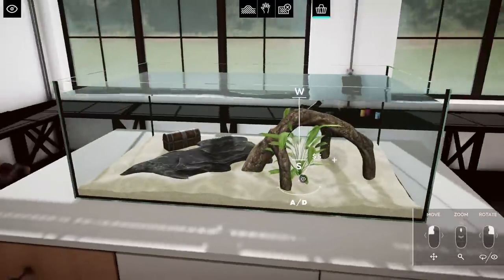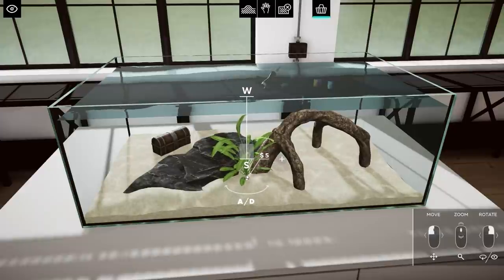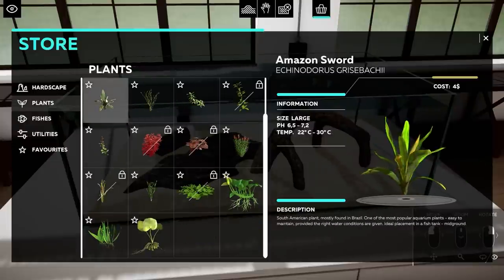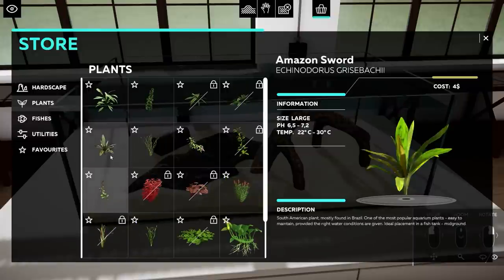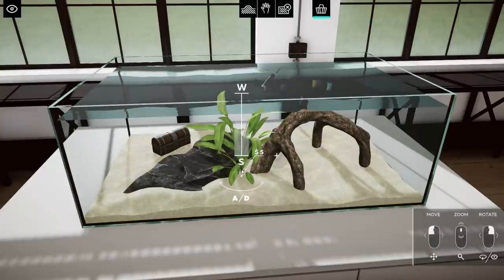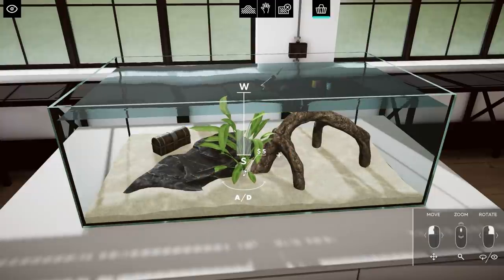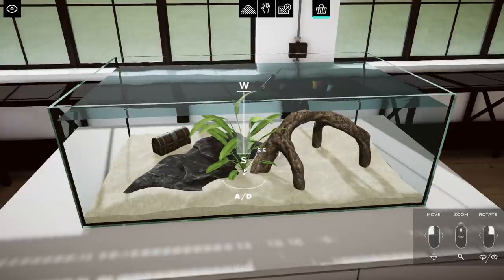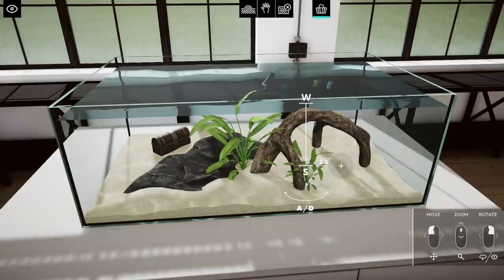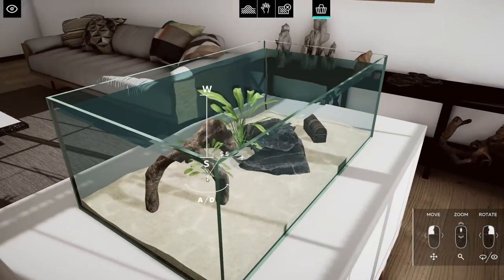There we go — they can overlap, okay, that's great. I want to have this plant — I think that is a perfect plant for it. Just to check if there is a bigger plant... No, I think I'm gonna go for this and make it a little bit bigger, rotating it. I do really love this.